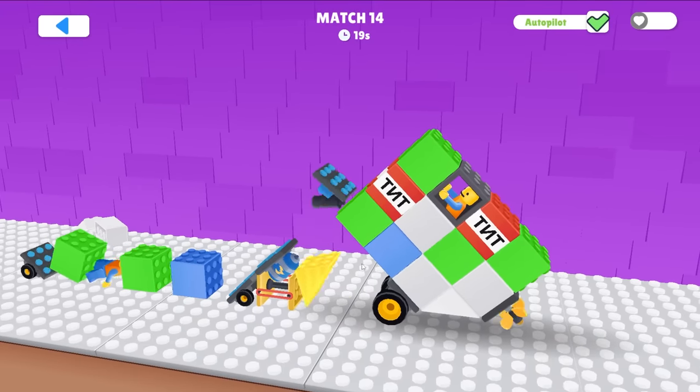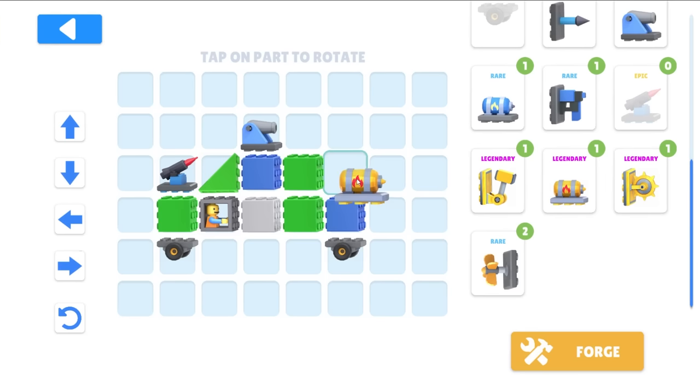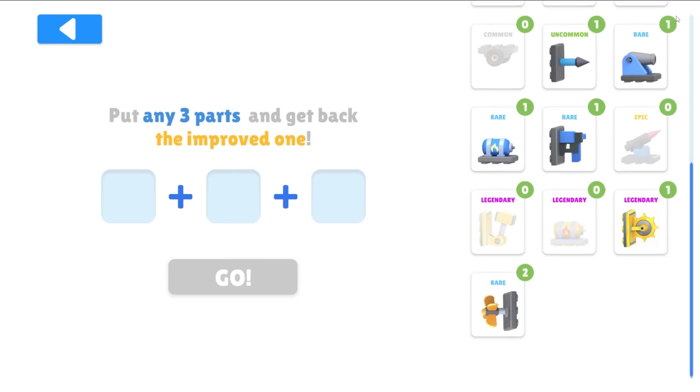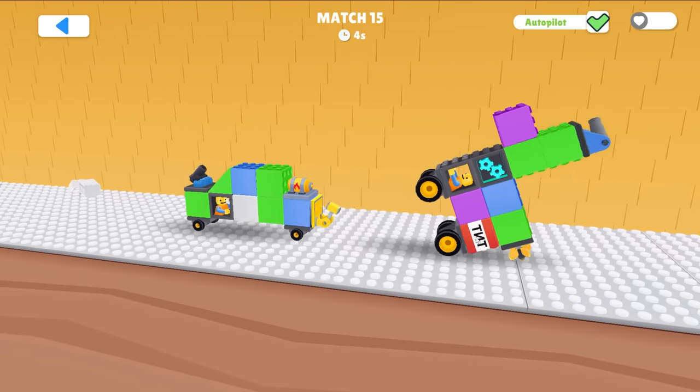I just got burned to death — my car is not unbeatable. Let's put a cannon here, the legendary flamethrower, and the legendary hammer. There's a Forge — put any three parts and get one improved one. Maybe this is how you make legendary items. Here we go — that is a monstrous vehicle, but I have legendary items!